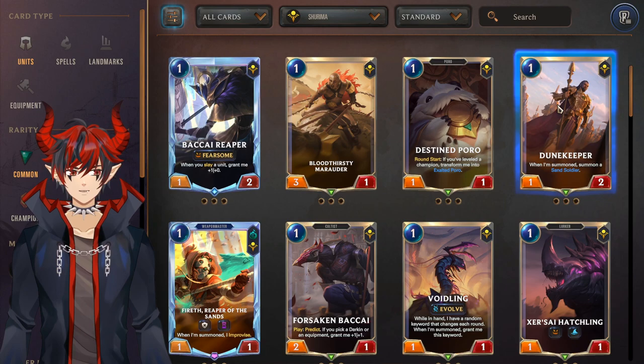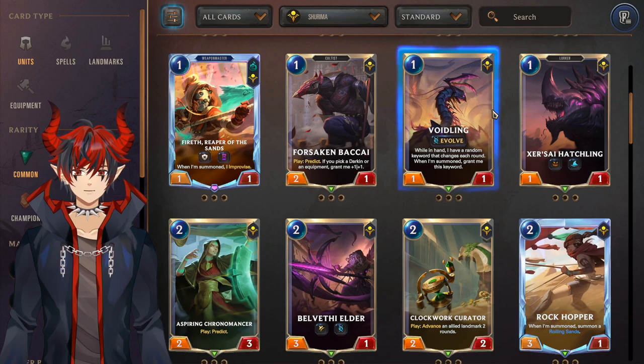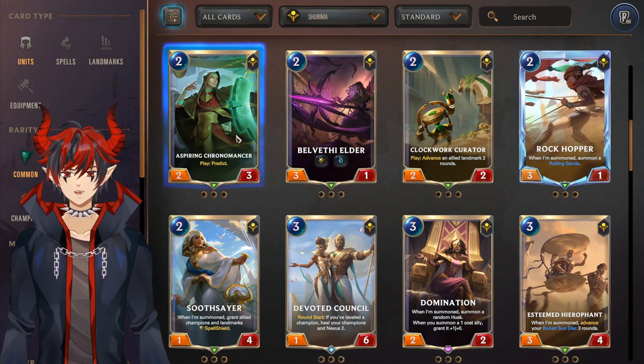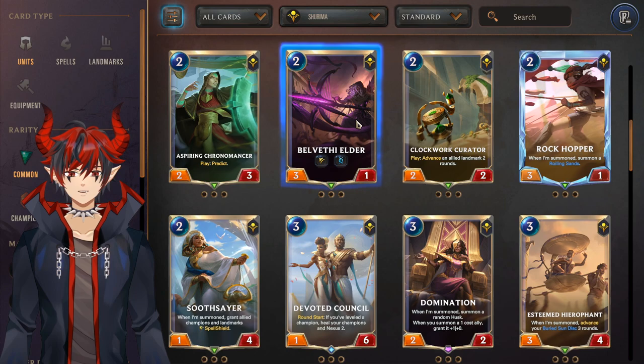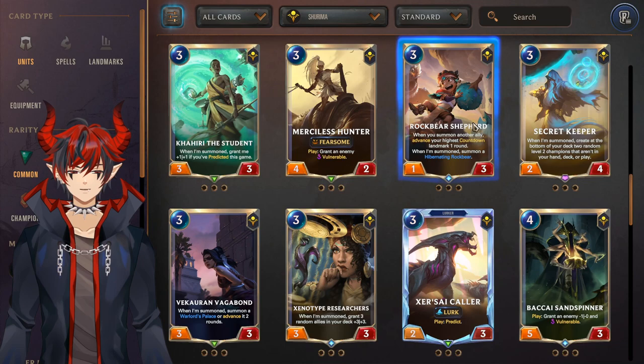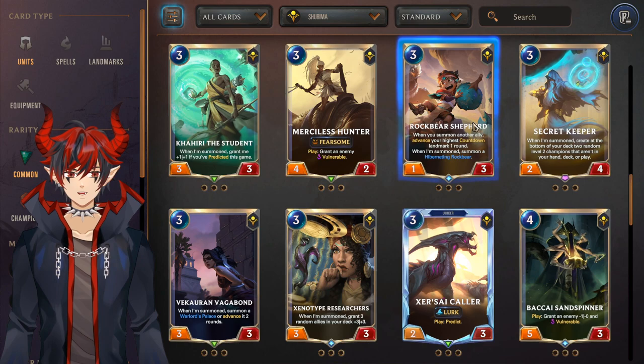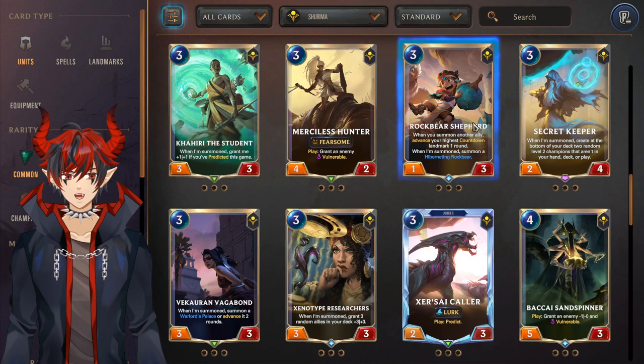For Shurima units: Bakai Reaper for Nasus slay strategies, Dune Keeper is a pretty good general-use card for most Shurima decks. Forsaken Bakai is definitely the best one-drop — craft this right away, can be played in any Shurima strategy. Voidling for Kai'Sa, Xer'Sai Hatchling for Lurk just like Bakai. Aspiring Chronomancer is really good as a predict card making the deck more consistent with a really strong turn-two body. Velvet the Elder for Kai'Sa. Rock Hopper — really good general-use card you can throw into any Shurima strategy. Soothsayer for the Ascended/Sun Disc deck. Domination for Evelyn. Rock Bear Shepherd is really strong — can be played with Thralls, Taliyah/Malphite, or Sun Disc — it's the de facto best landmark synergy card so if you want to play any countdown landmark deck definitely craft it.